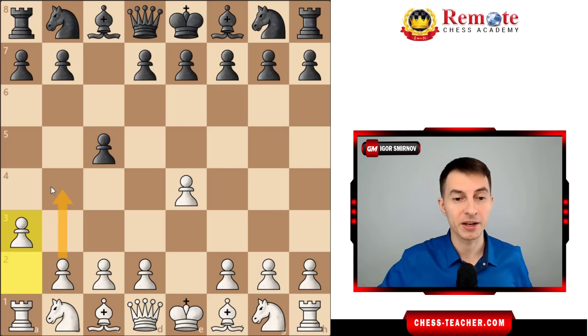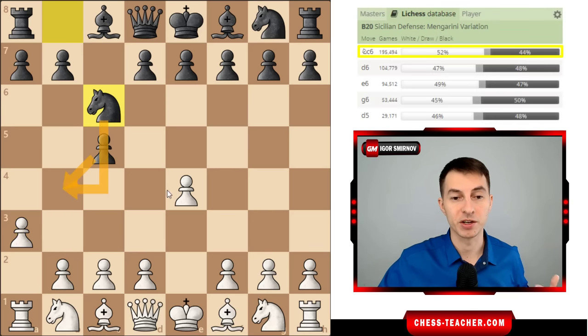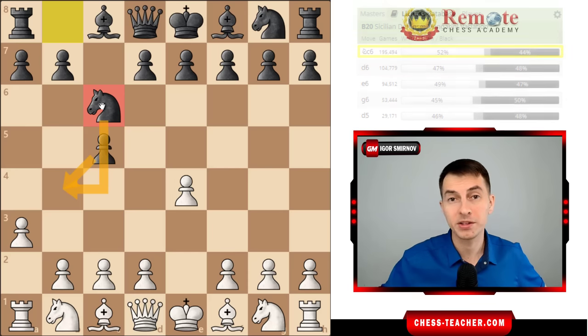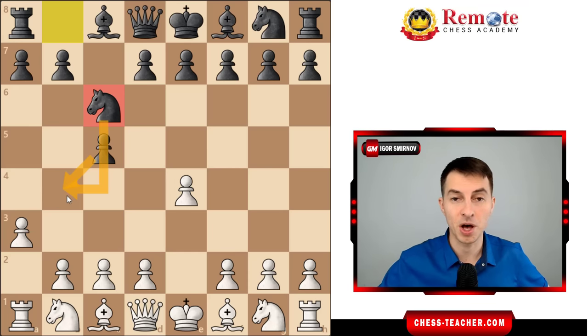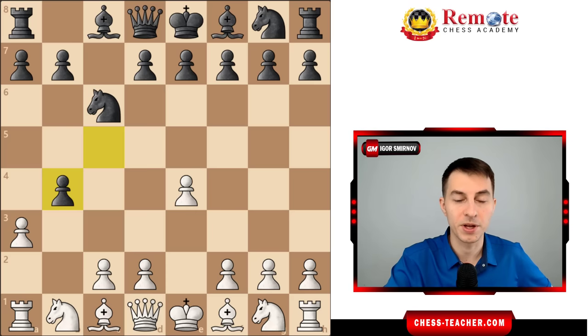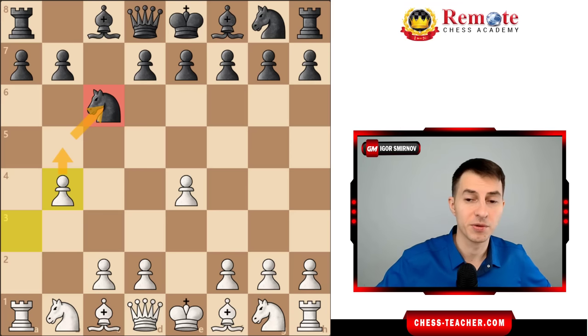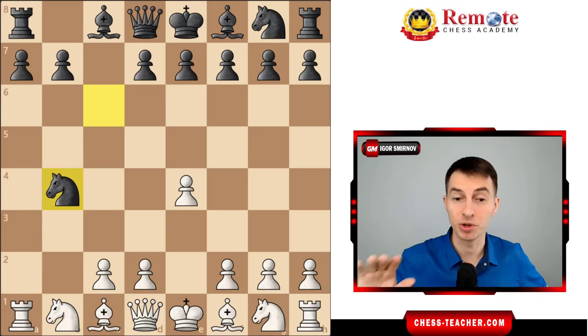In most cases, Black understands that the only potential idea of this weird move pawn to A3 is to prepare the B4 advancement. So they'll go knight to C6, trying to take control of that square — they were going to play this move anyway, so they think, why not also stop the B4 move? But White plays it anyway, pawn B4, which gives your opponent the idea that you're a complete beginner. Not only are you playing weird moves, you're also losing material. Black will grab this pawn — they're kind of forced to take it, because if not, you'll push the pawns forward and attack the knight.